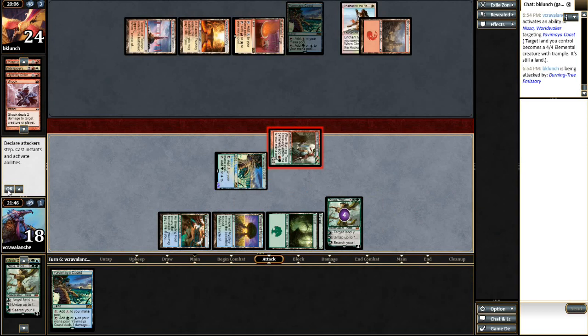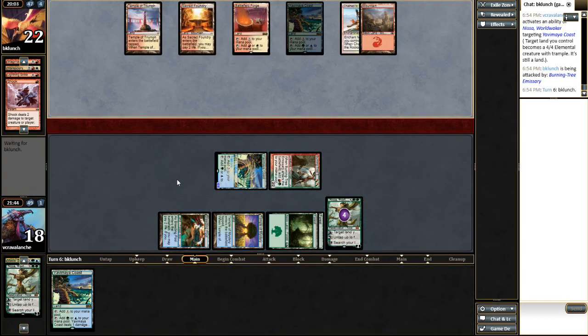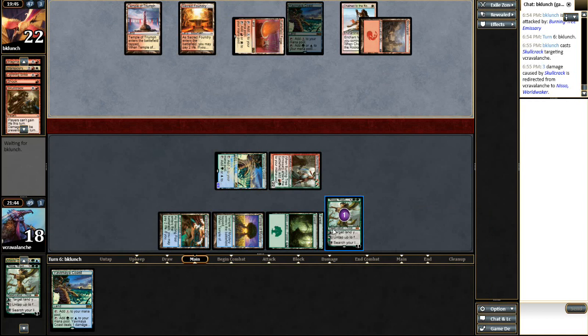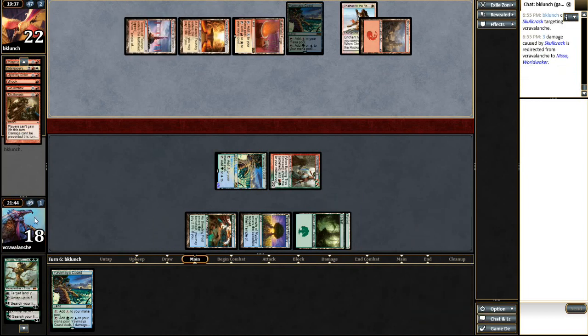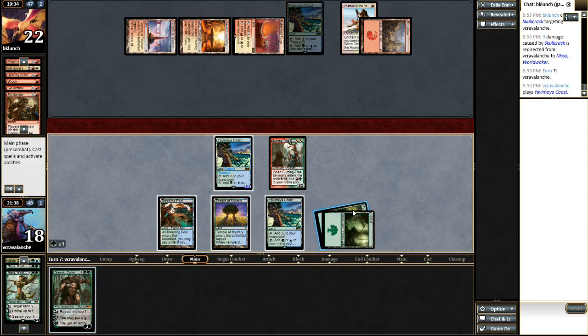That took a ton of cards for him to deal with — three cards that Nissa absorbed. We'll get in for two, put him back down to 22. See if he's got an answer for Nissa. Skull Crack going to Nissa, and another Skull Crack going to Nissa. The two Nisas just got 10 damage out of the way. We are lucky, lucky, lucky today.